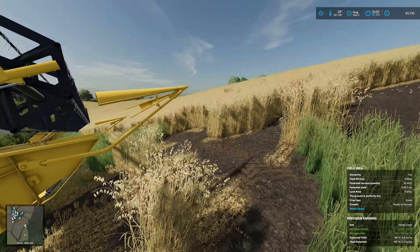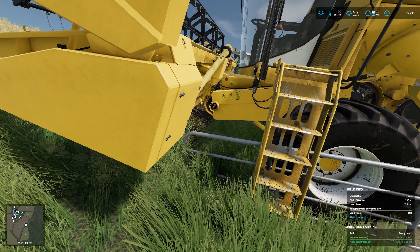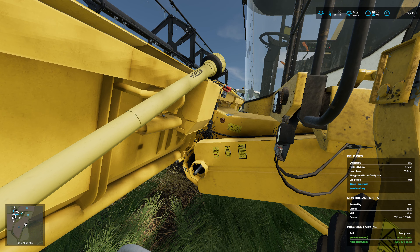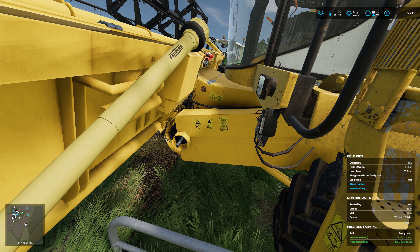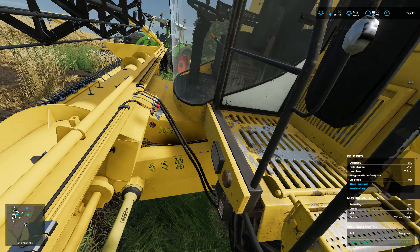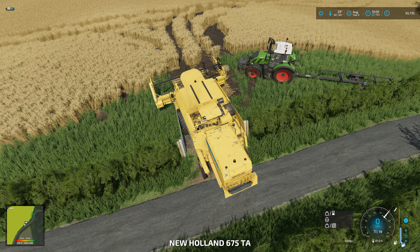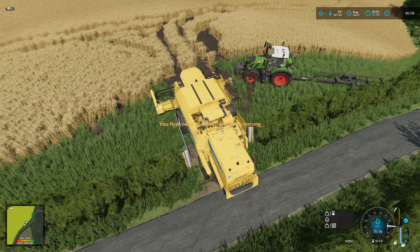Right, so we have managed to get the combine in the gate and the header on. We're stuck on the fence at the minute. We need to get closer. Unfold the combine and start the threshing — there we go. It's time to get some harvesting done.